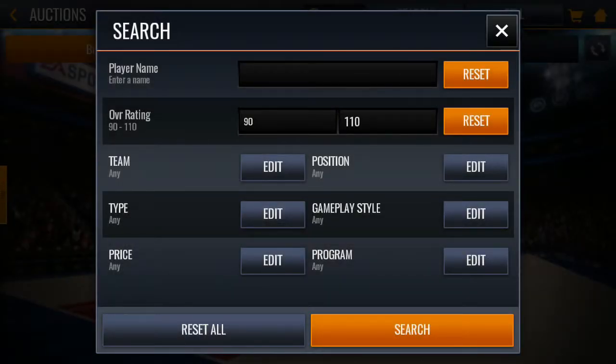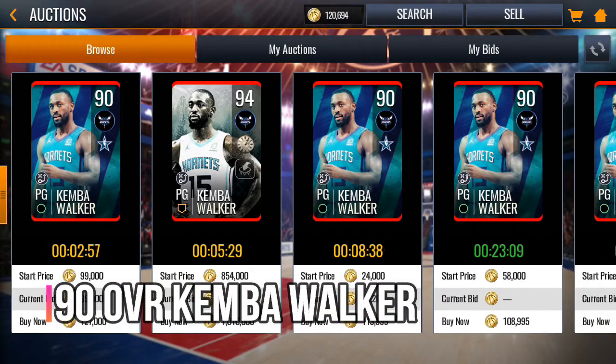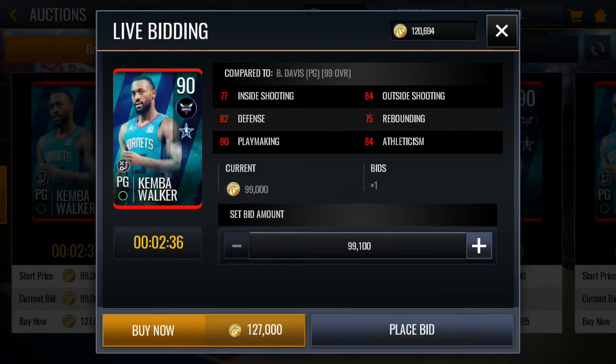For the point guard, I found some decent cards but I wanted something offensive since I use my point guard to shoot a lot of threes and mid-range shots. So I grabbed the 90 overall All-Star Elite Kemba Walker. His stats are: 92 speed, 94 agility, 90 mid-range, 88 three-pointer, 86 dunking, 85 scoring with contact, 90 on-ball defense, 94 dribbling, and 93 passing accuracy.